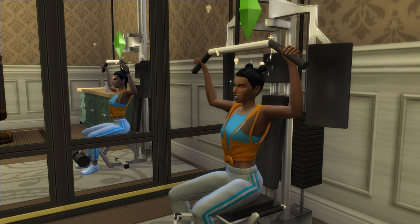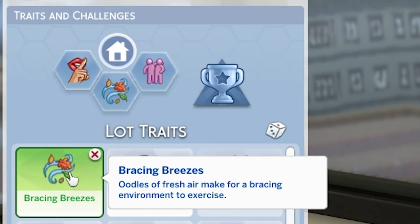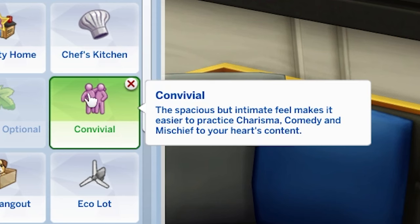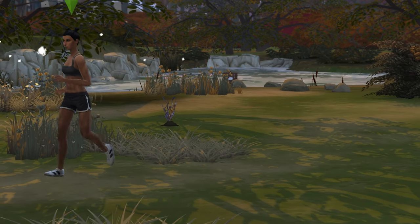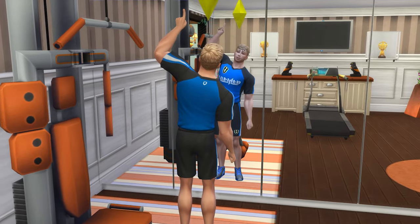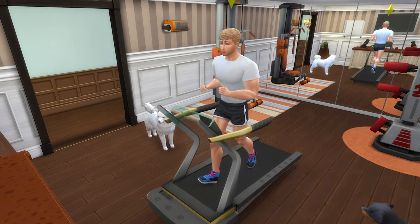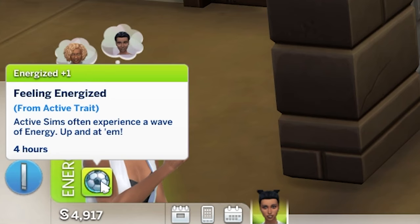Specific lot traits can help you train these skills faster too. Bracing Breezes will impact the fitness skill, and Convivial will impact the charisma skill, with these traits allowing you to save around 25% of the usual time it takes to train relevant skills. In terms of your Sim's traits, consider making them Active, as this trait will provide them with an energized moodlet every so often.